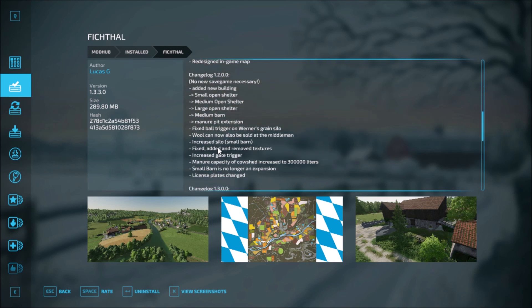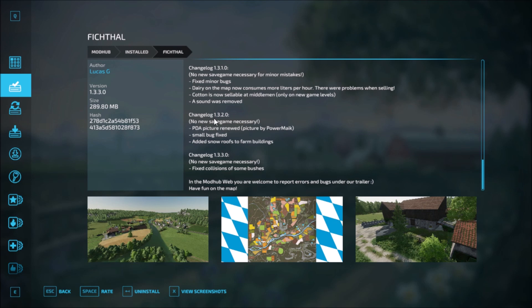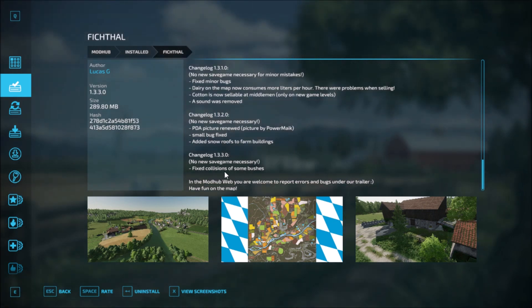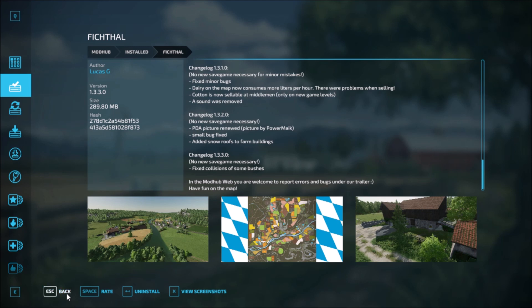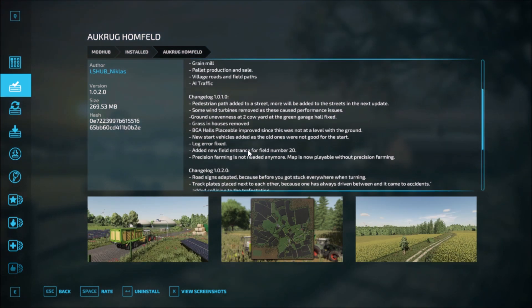Flitchtall has had a number of changelogs. The last one — version 1.2.2.0 — no new save game necessary: PDA picture renewed by PowerMac, small bug fixes, added snow roofs on the farm buildings. Version 1.3.3.0 — no new save game necessary: fixed collisions of some bushes. In the mod hub you can report bugs.